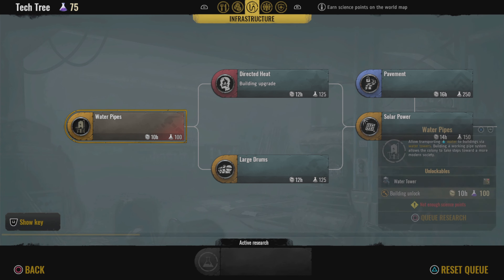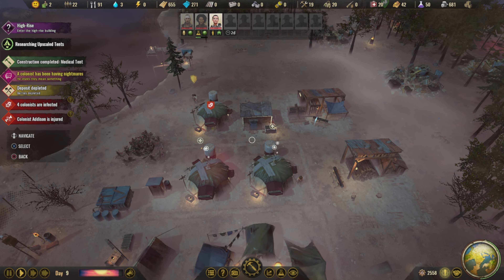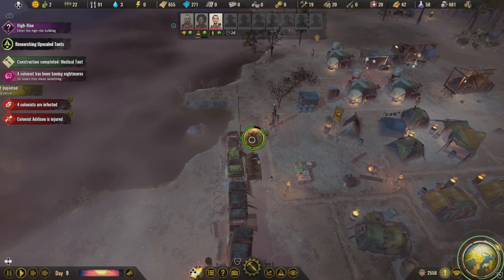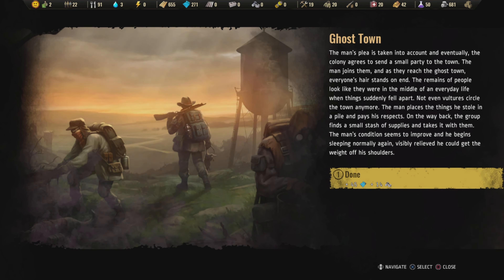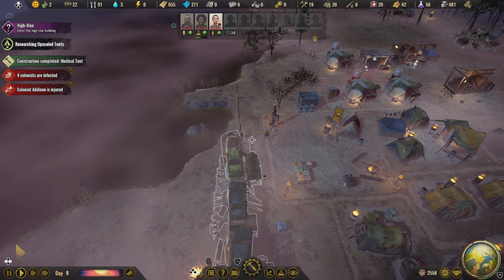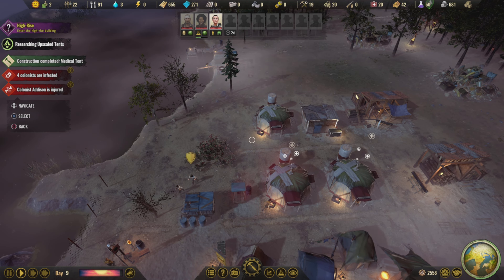With it being a post-apocalyptic game there's radiation to deal with, which you can handle later in the game by putting work areas to get rid of radiation zones to keep everybody fit and healthy. Occasionally some colonists will get radiation sickness, so you need to send your specialists out on the world map to certain locations where they will scavenge — searching for supplies like food, clothes, research points, antibiotics, medicine, and parts.